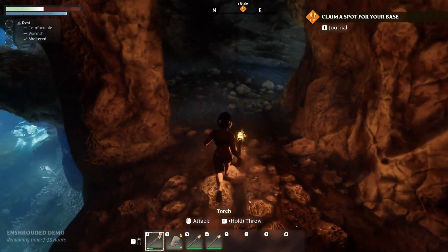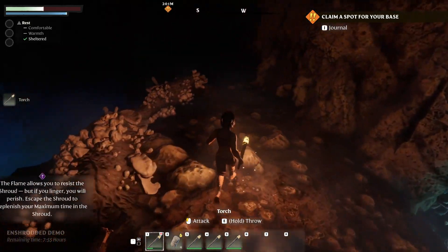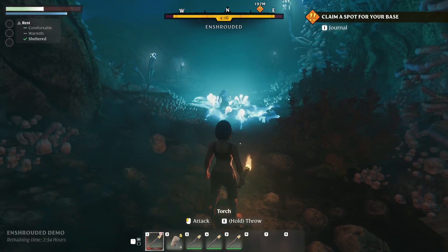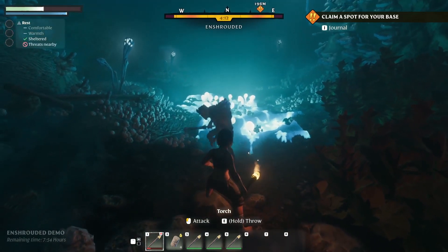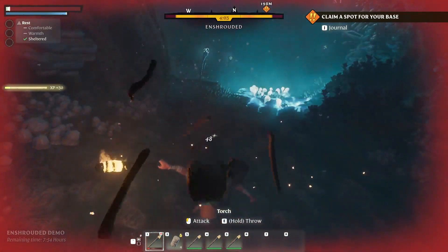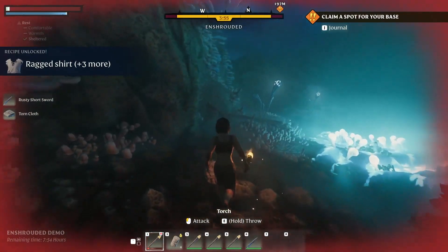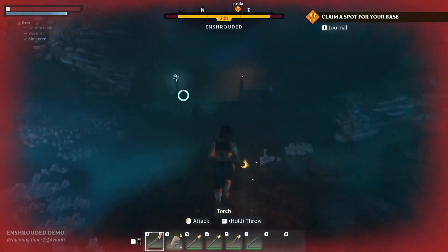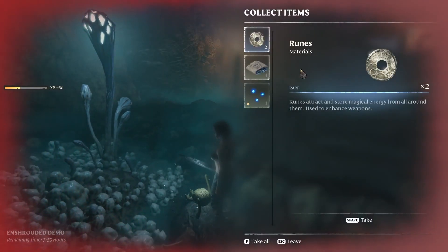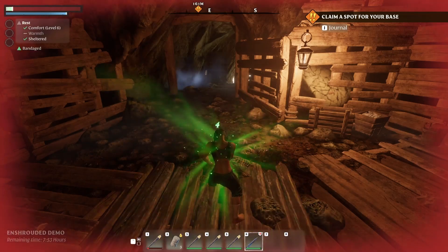Next we need to move through the shroud areas. As you move through them it will begin a five-minute countdown — if you stay within that area for too long it will kill you. So you want to make sure that you move through these areas rather rapidly, but be very careful as the enemies there hit pretty hard. We've now come to our first fight — some creatures hurt a lot, though some don't take too much to kill.